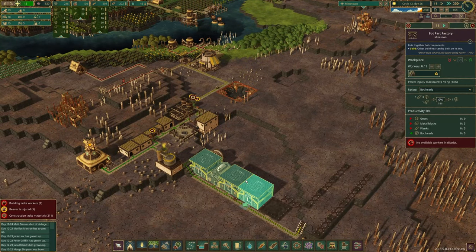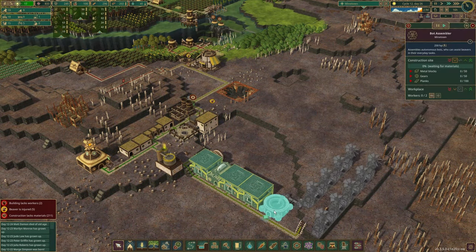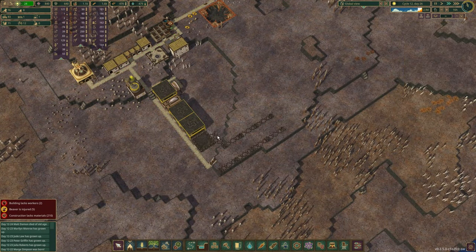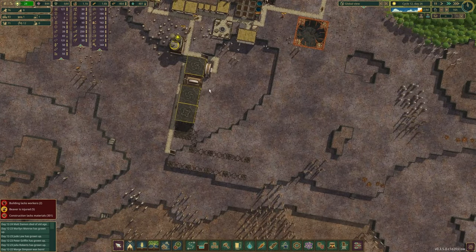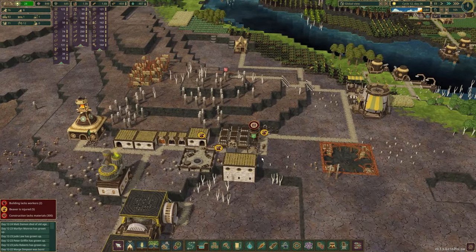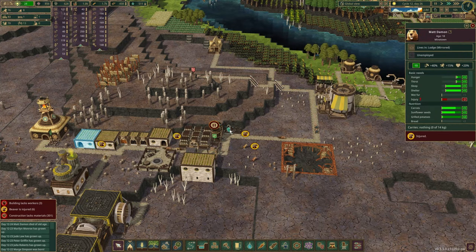Oh, we got another bot. All our bot factories going. So now we're just waiting on that and the actual windmills. Since this is the lowest priority, hopefully they'll build the stuff in behind first. Oh, we got a path back there — never mind, don't need to worry about that. We got three beavers injured now. I'll prioritize this. Right now, poor Matt Damon is in there healing.